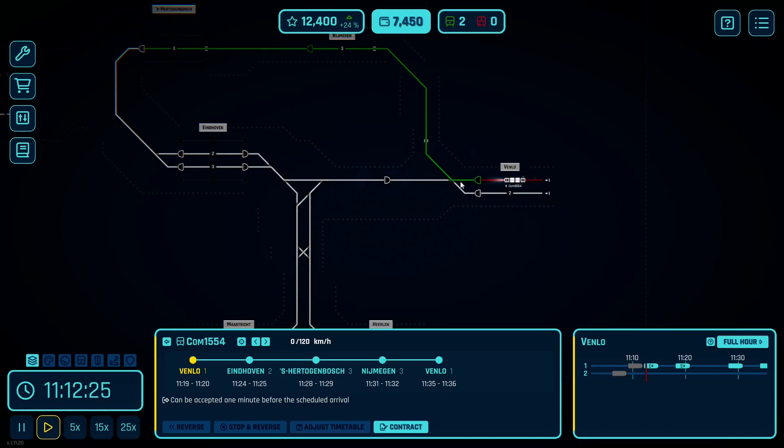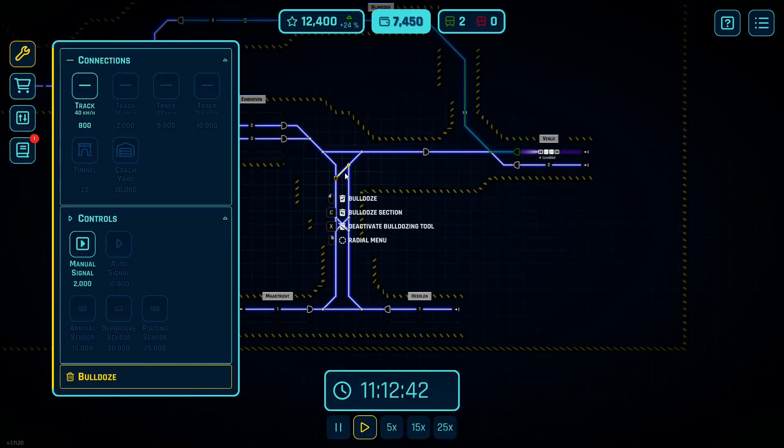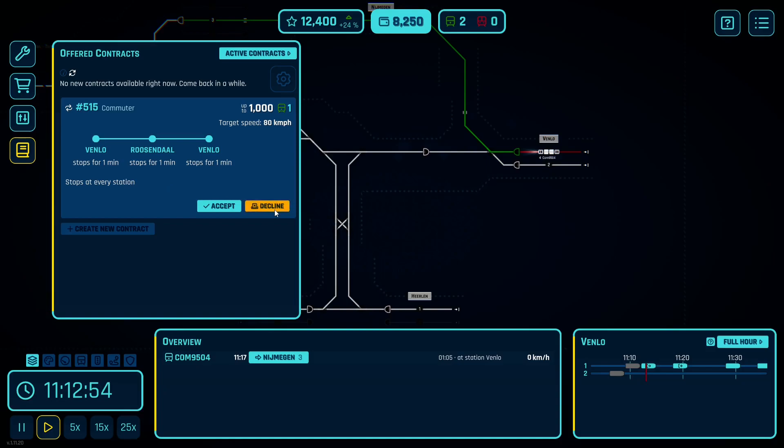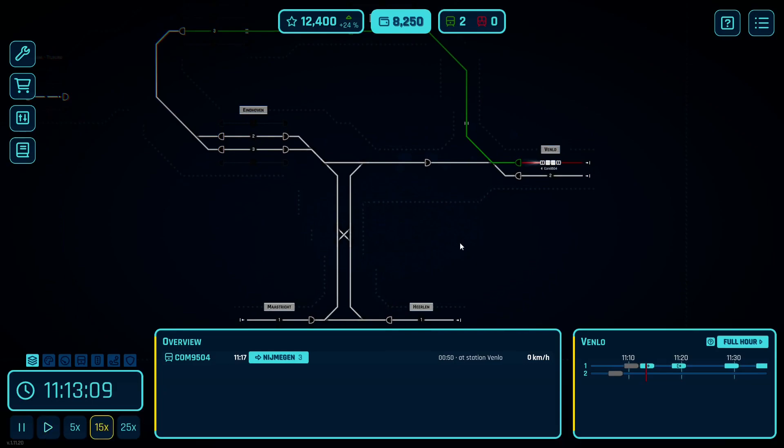I'm trying to think — if I have something coming from here, I can get to either Harlan or Maastricht this way. If I have something coming here I could also go the other way. So this works; I technically don't need this, so I could bulldoze this segment. That gives me some money back, because I don't think I need that right now. I definitely don't want that for a thousand.